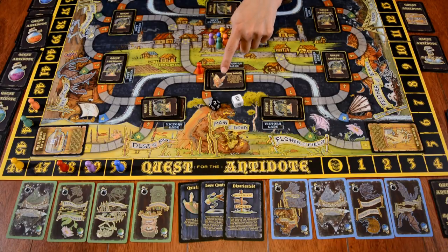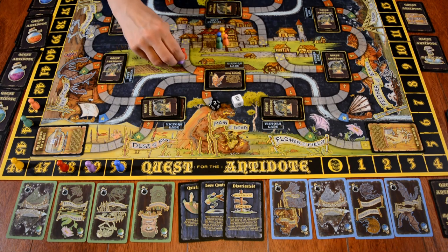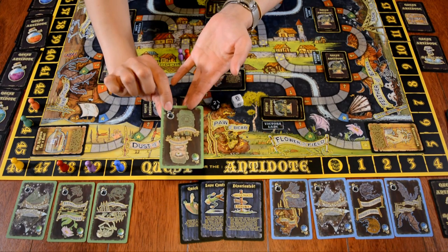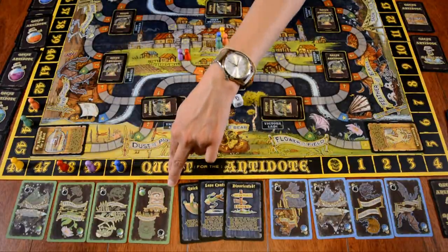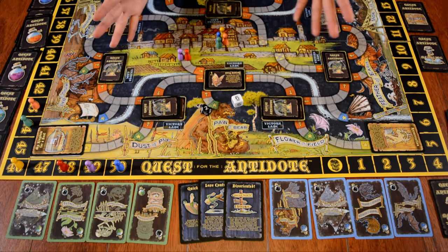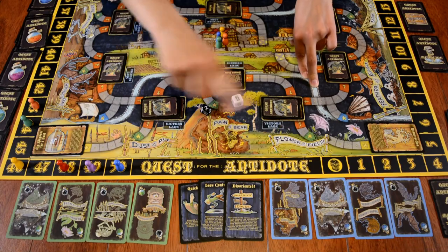If you've defeated a monster and have movement left, you can carry on your way. If they're too powerful and you can't roll high enough to defeat them, you can use remaining movement to retreat. If you encounter another player who has collected an ingredient you need, you can roll to try to steal it — but ties go to the defender and you lose five breaths if you're the attacker and unsuccessful. So you want to be careful how often you try to steal, though if you're running low on breaths it may be your best option.